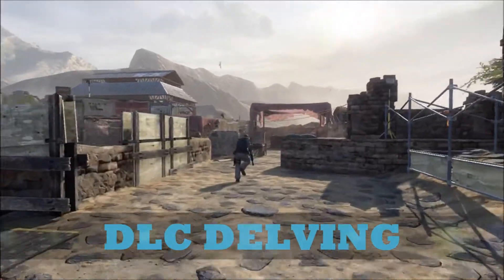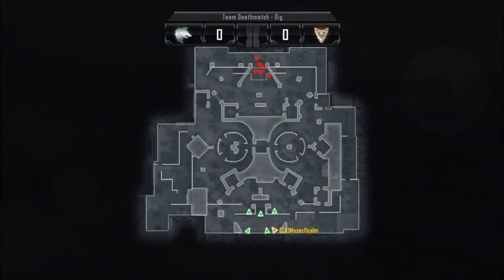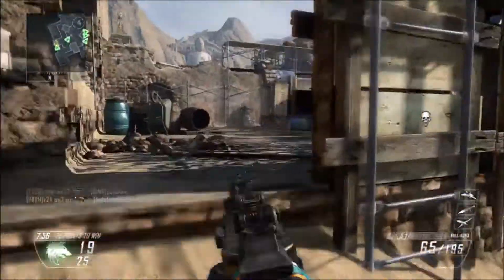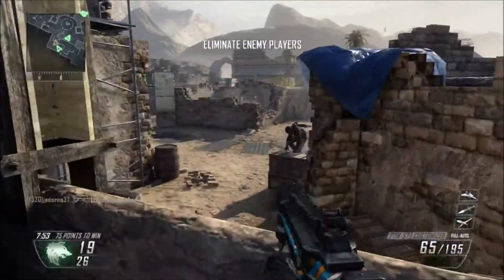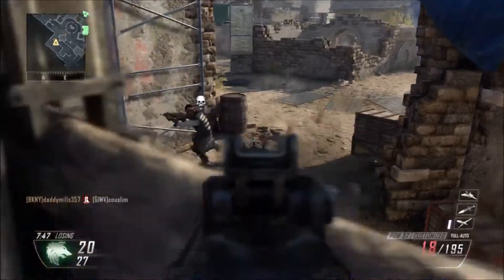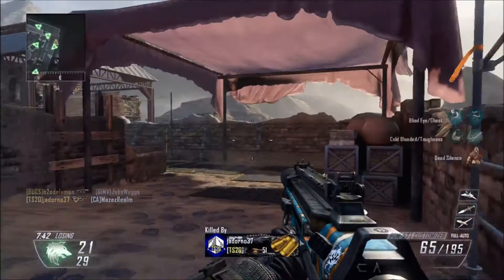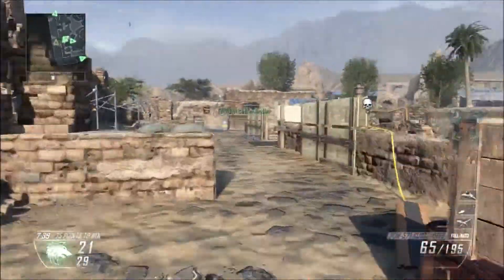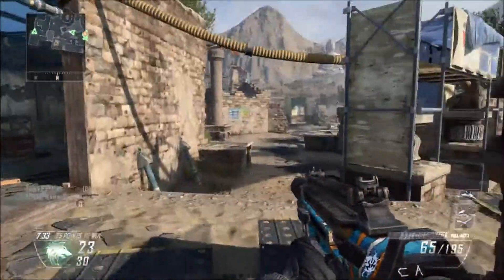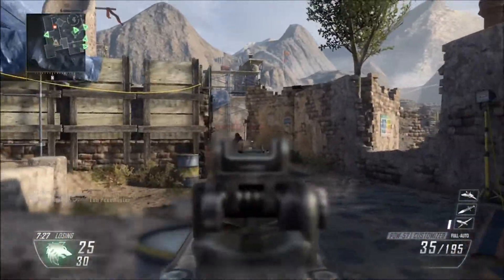We're going to be covering one of the coolest throwback maps ever released in the Call of Duty franchise, and that is Courtyard from World at War, or as it is known in Black Ops 2, Dig.